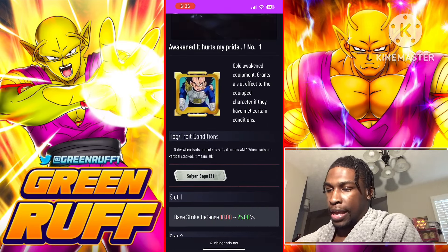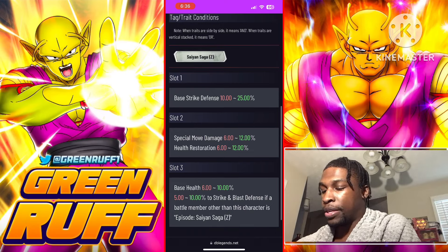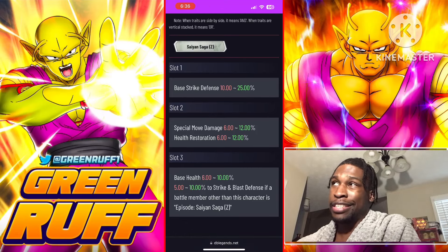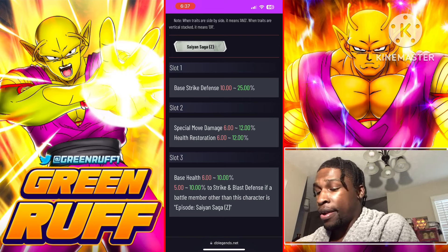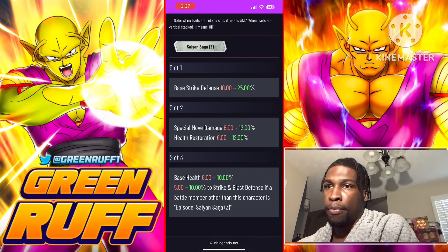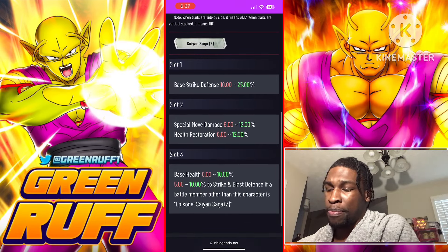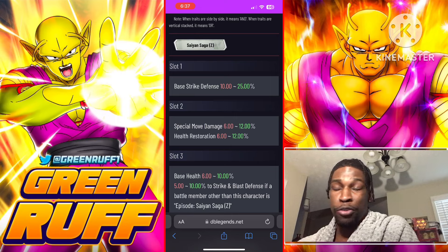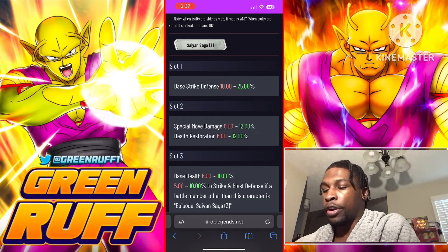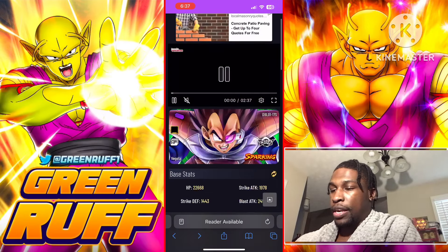Next equipment — since they are a revival character, having health, health restoration, special move damage, and pure defense is valuable. If he's on a Vegeta Clan or Saiyan Saga team with Ape Jita, or paired with Cryhan since they're both blast-based revival characters, this works. You get 12 special move, health restoration, base health, and strike defense. You'll be facing a more strike-based meta so this covers a lot.